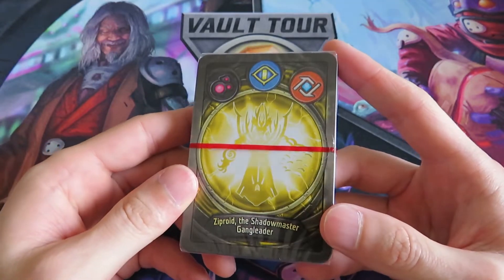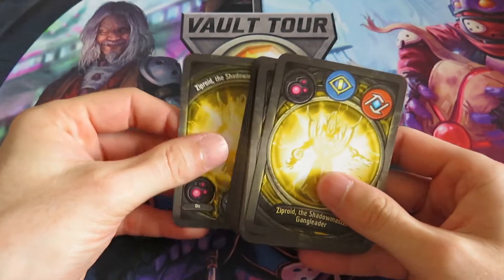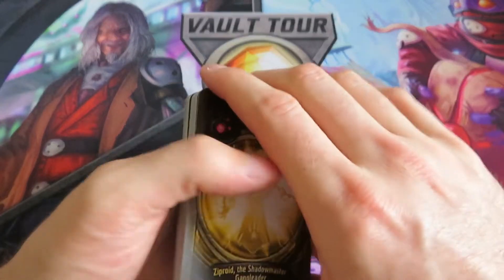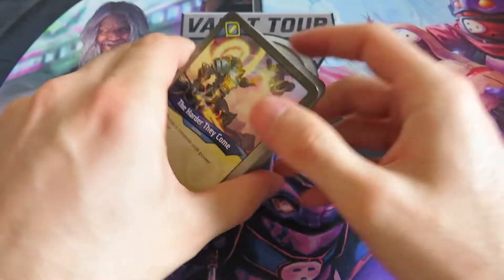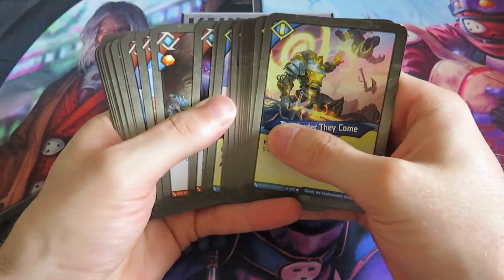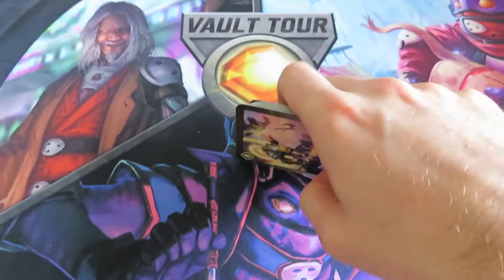So it's Sanctum and Logos. This is the index card. Let's move that up here and let's see what we have. So we start out with Sanctum, and then we have Logos.